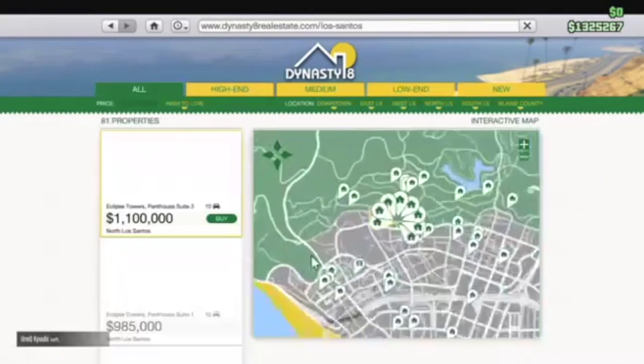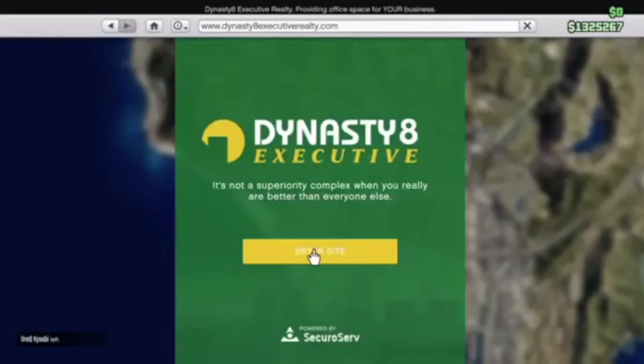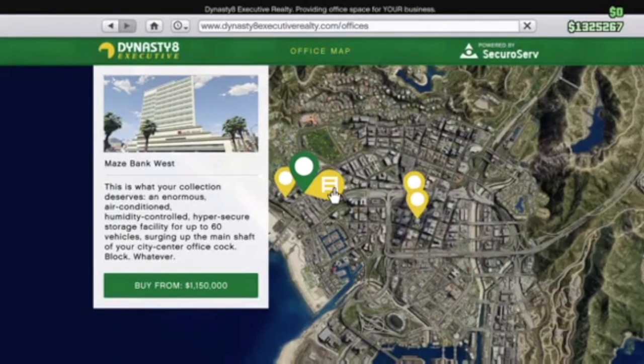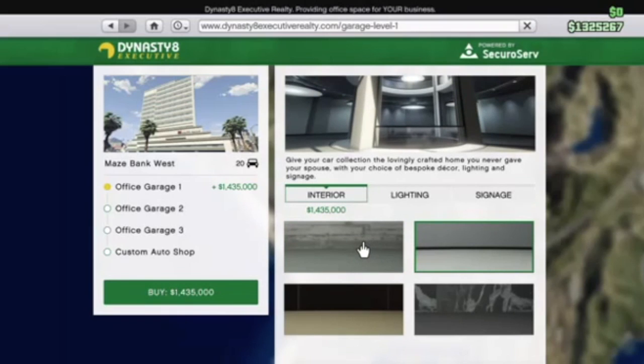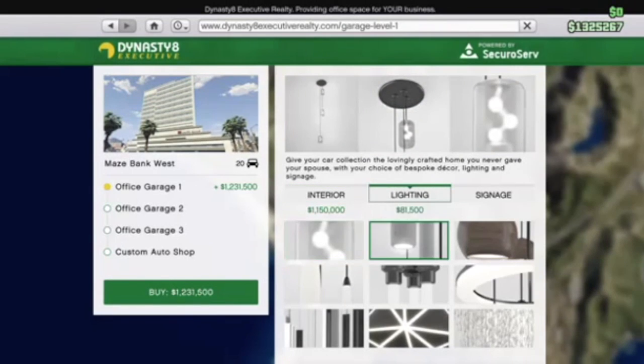This is where I'm gonna buy the garage. I'll show you it. I'm not sure how much I'll be able to buy since I have 1.3 million dollars right now. The first garage is 1.15 million. Well, that's already over my limit. I'm just gonna buy a basic garage right now and upgrade it once I get more money.